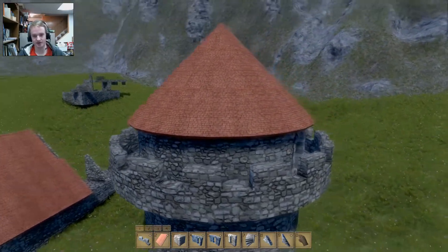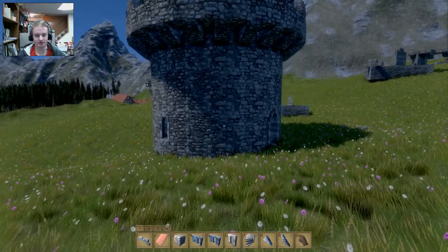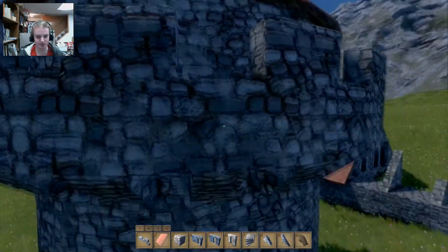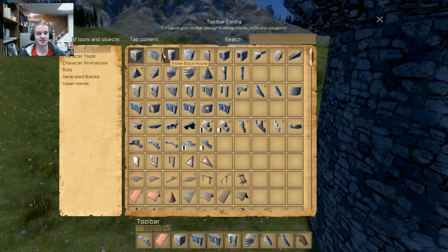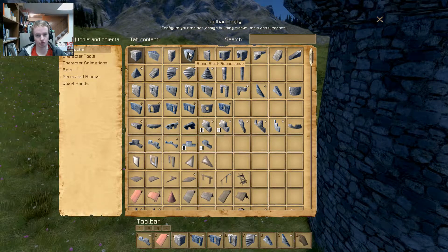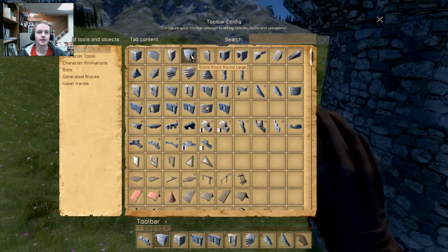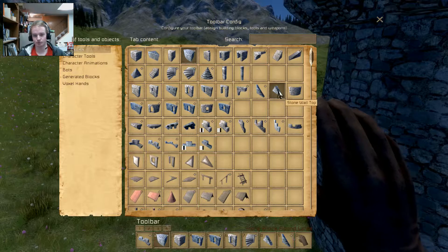Basically, what I have here is a little guard tower that I built. After I watched the actual update video, I noticed this is one of the example towers they said you can build. The new blocks that have been added are the stone block round large blocks, the stone wall slopes, and the stone wall tops.